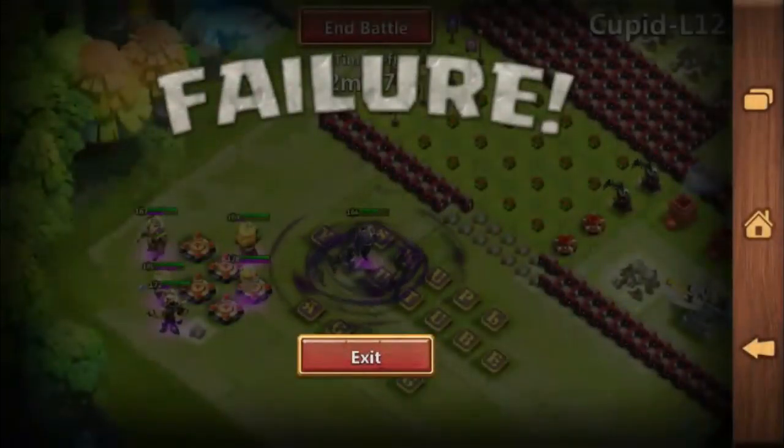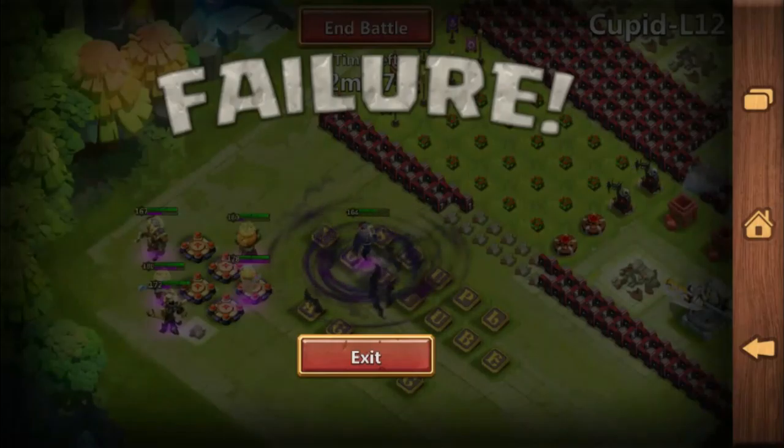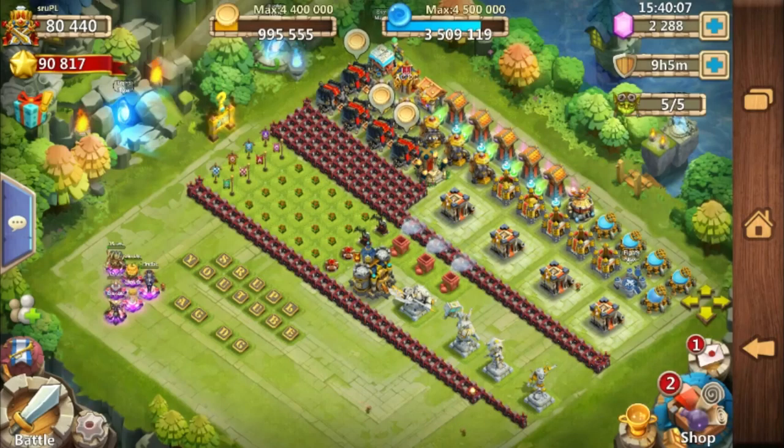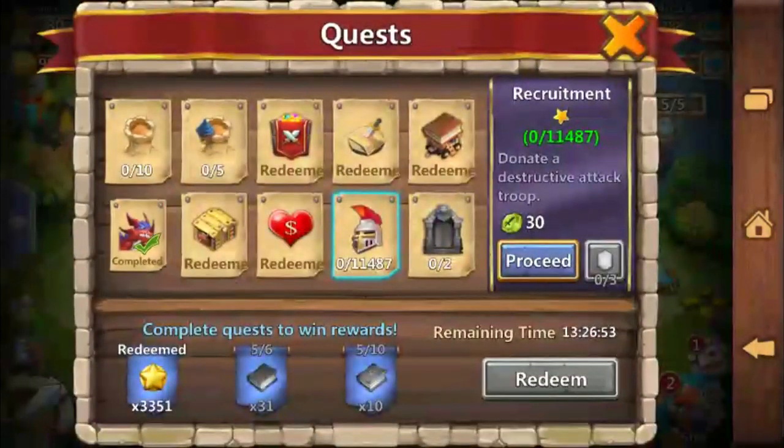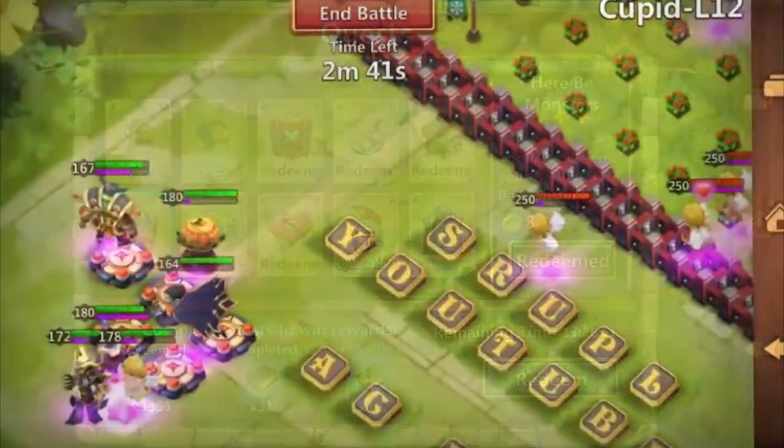And this is the damn bug. It shows victory as failure. My Vlad Dracula did kill all of the Qubits. I want to report this to HG — I want some gem compensation or anything that will make me happy as compensation for that stupid bug. I didn't get honor badges or any reward.